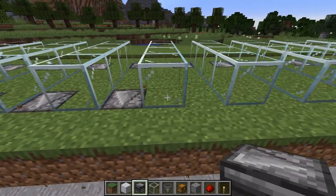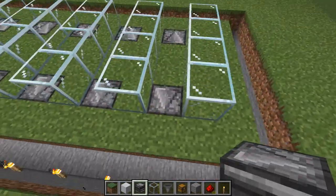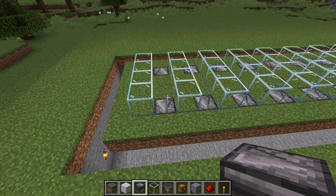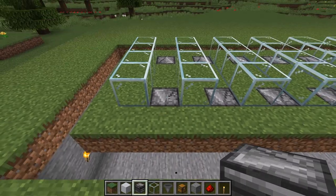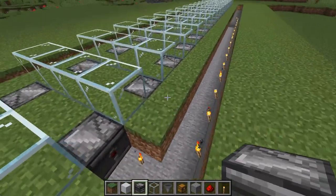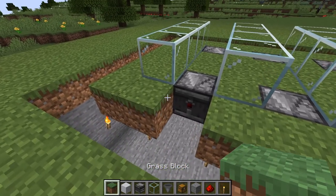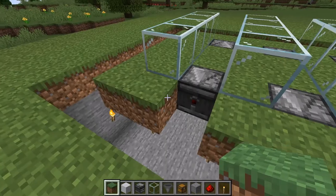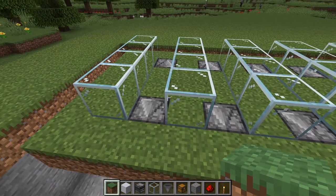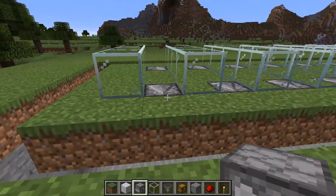We want all these arrows facing outward from the center so they're observing inwardly. The way an observer works is when there's a block state change, the observer immediately detects that change in front of it and sends a redstone signal out of the back end. That signal can then power anything — in this case it's going to power a dispenser placed immediately above.